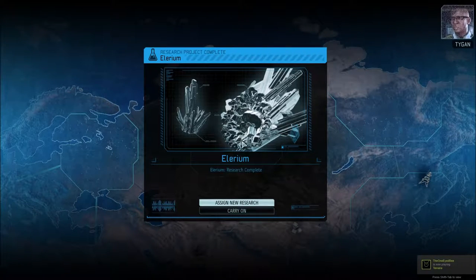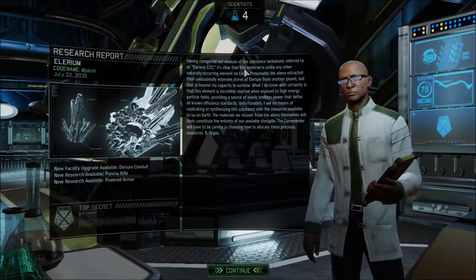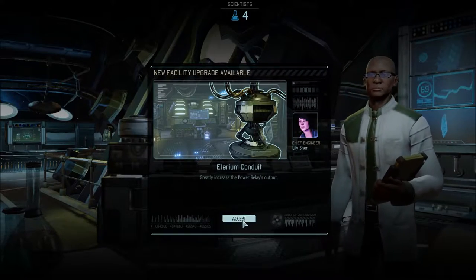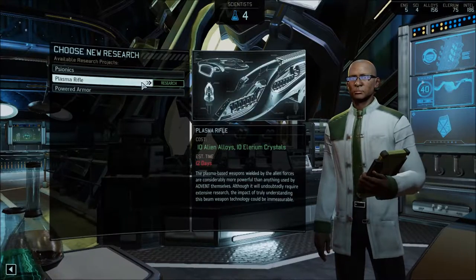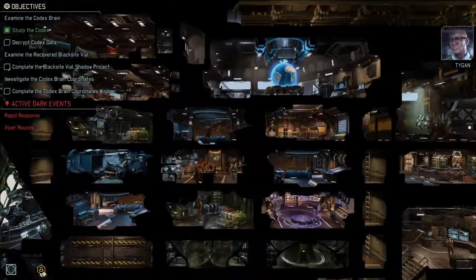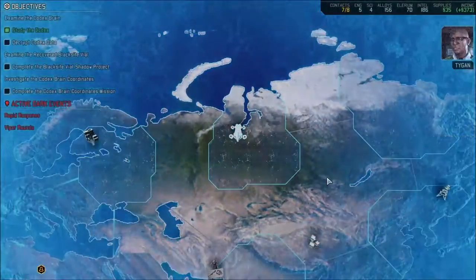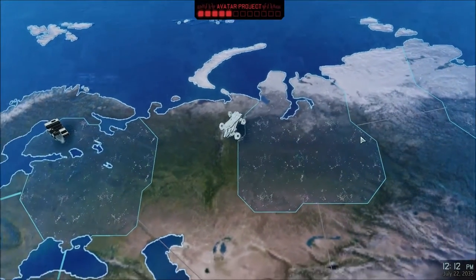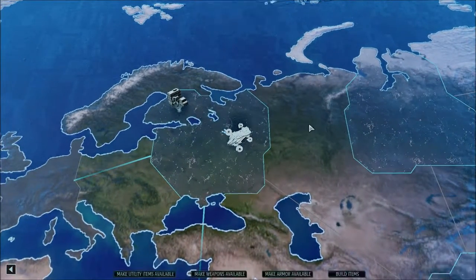Assigning new research — we got iridium conductor to increase power relay output. Looks like we've got to go with psionics next. I'll have a report assembled as soon as research is complete. Incoming transmission: the reward is one engineer. Enemies include an unknown enemy, muton, Advent officer, elite trooper, heavy mech, codex, and viper — so we've probably got the Berserker Queen again, or one of the other rulers.